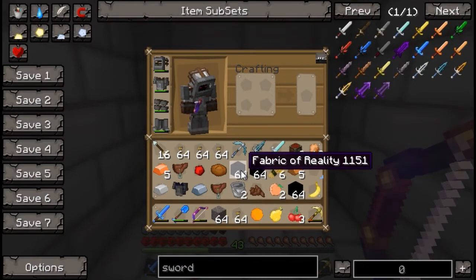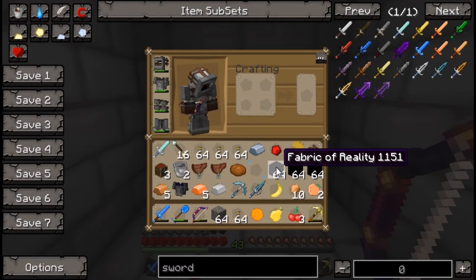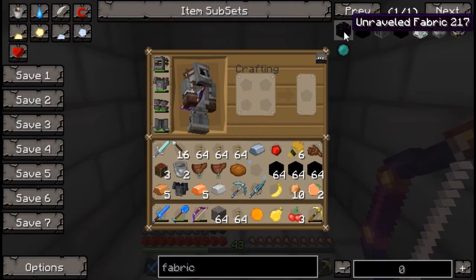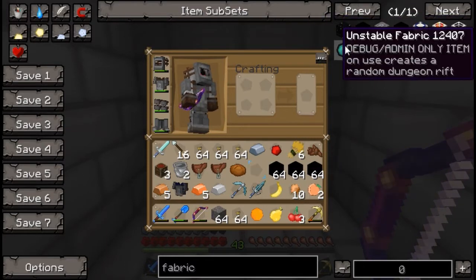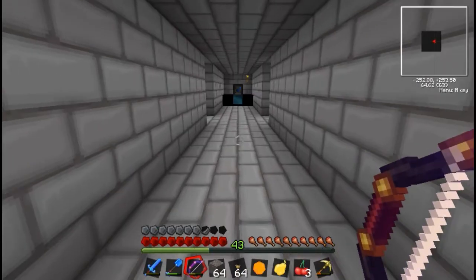I don't know what this fabric of reality is. There's unraveled fabric, fabric of reality, fabric of reality — they're separate things but they're the same thing. And it's an unstable fabric — debug plus admin item only — on use it creates a random dungeon rift.